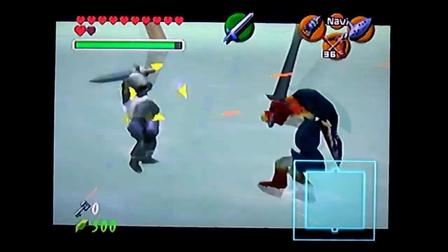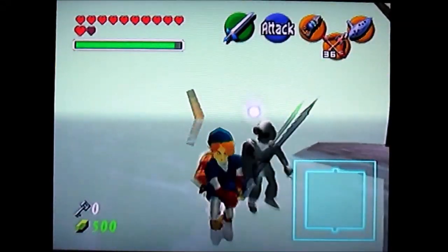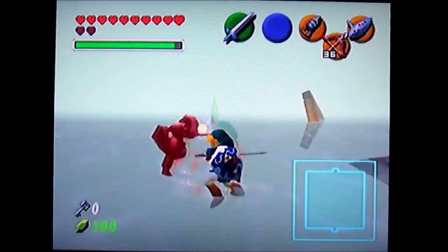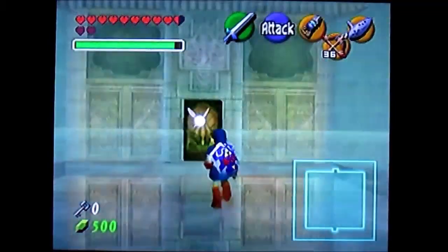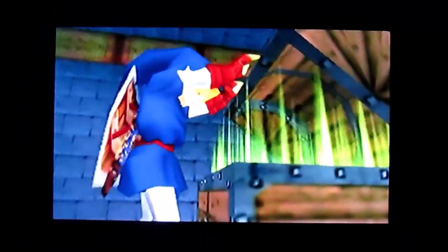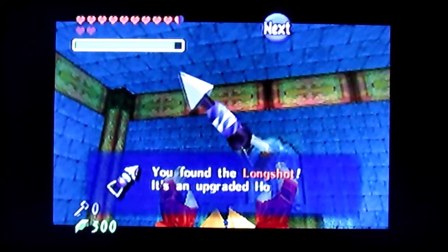I'm pretty sure this one's different from the one that y'all probably fought in Zelda 2. I'm pretty sure it is possible to beat this guy with the Master Sword, but personally I just like using the Big Goron Sword, because it's just more easier taking it down. And when I tried fighting him with the Master Sword, it just never worked out well. But basically you just go in here, and I'm pretty sure this is where we get our upgrade for the hookshot — the Longshot. It's an upgraded hookshot that extends twice the range.